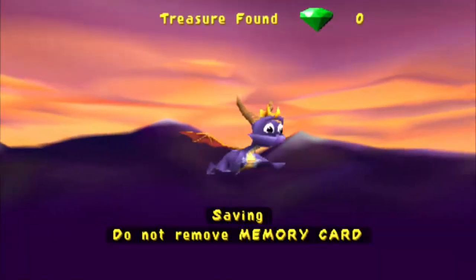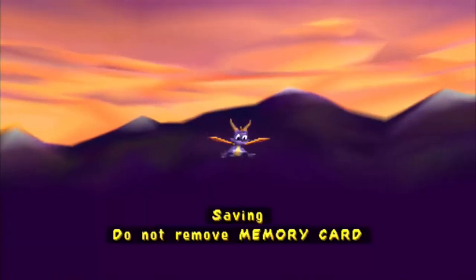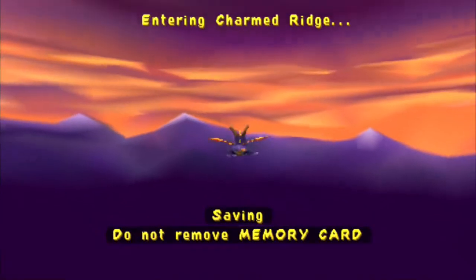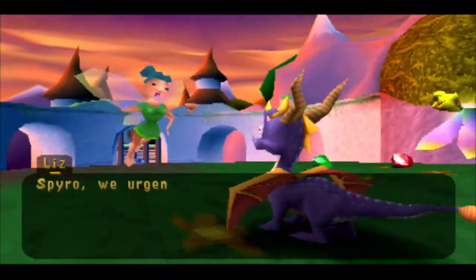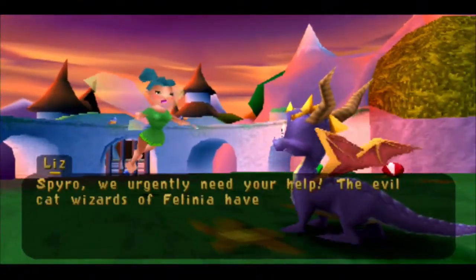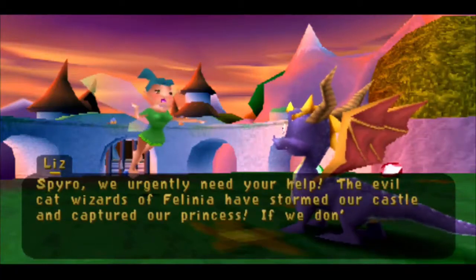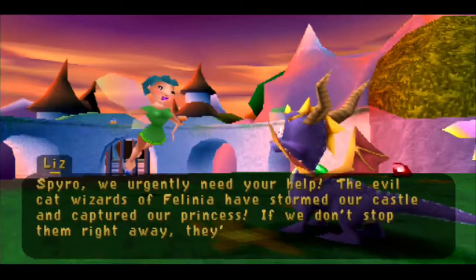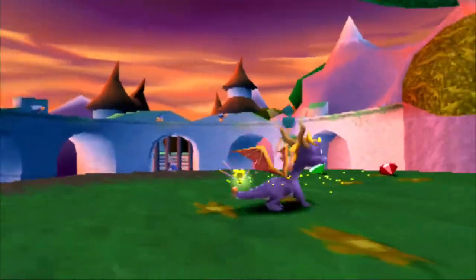I'll do Honey Speedway and then Fireworks Factory in the next one, plus the boss. The cutscene plays: 'The evil cat wizards of Felinia have stormed our castle and captured our princess. If we don't stop them right away, they'll force her to marry Prince Azrael.' I'm on it — whatever that means.